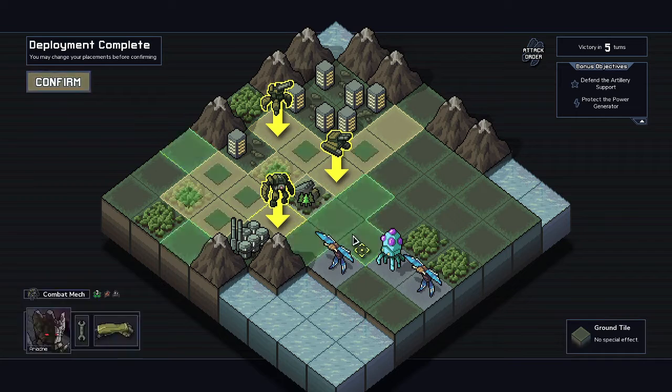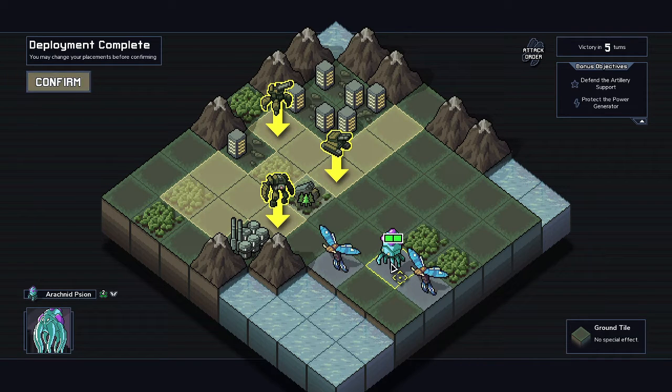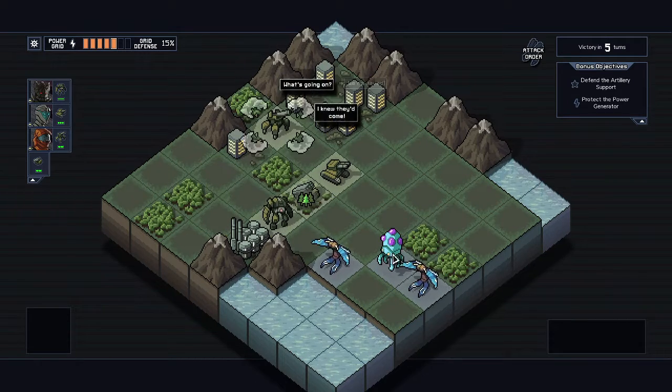As you can already see, there are new units — these moths — and then we have a new cyan unit here. So let's go ahead and get going.